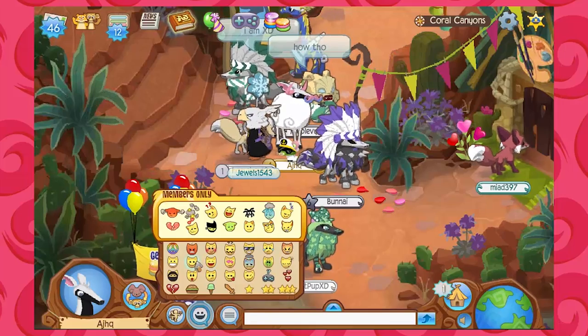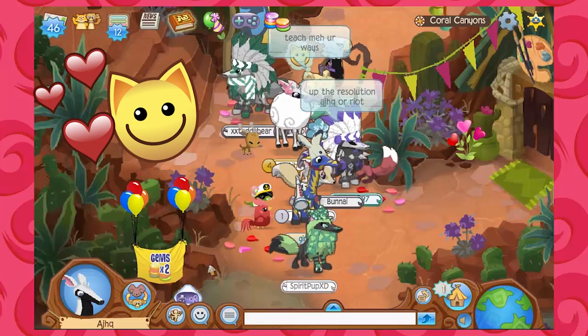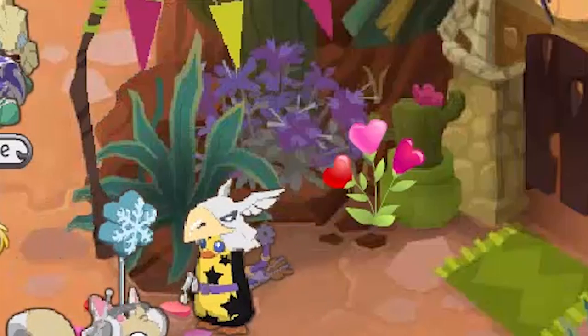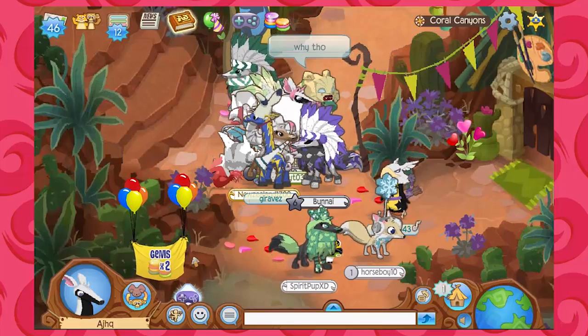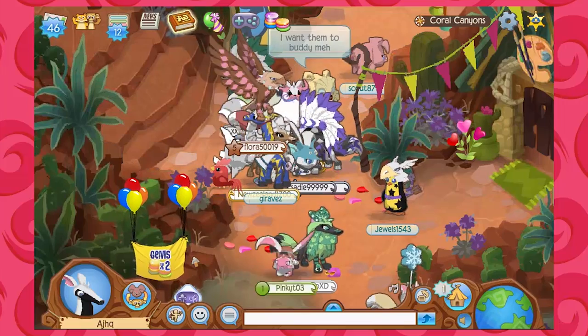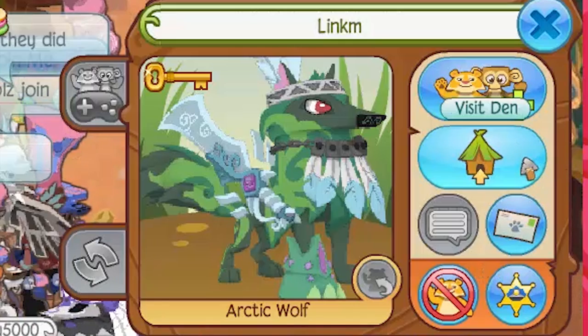Hello everyone and welcome to the newest episode of Parade of Dens. Today, as you can see, Friendship Day is approaching in Jamaa. We've got our friendship plants and petals everywhere, so we want to take time to visit and tour a friendship-themed den. We had heard it was a pretty snazzy den by Link M, so let's go to their den and check it out.